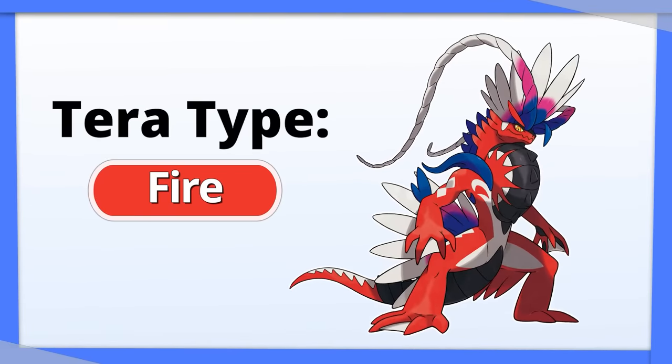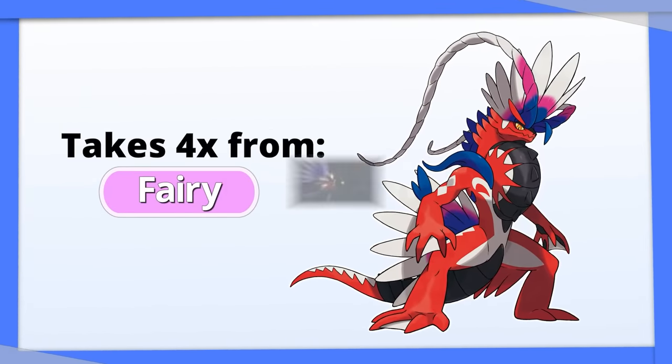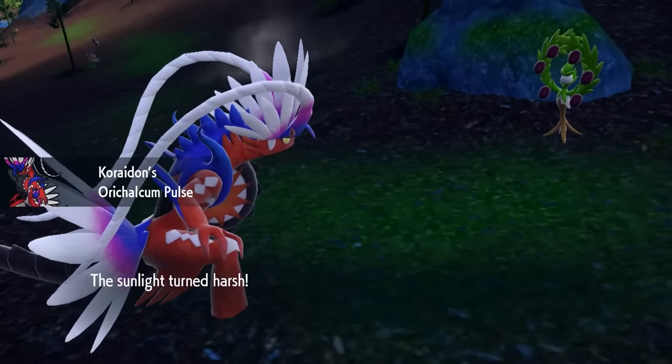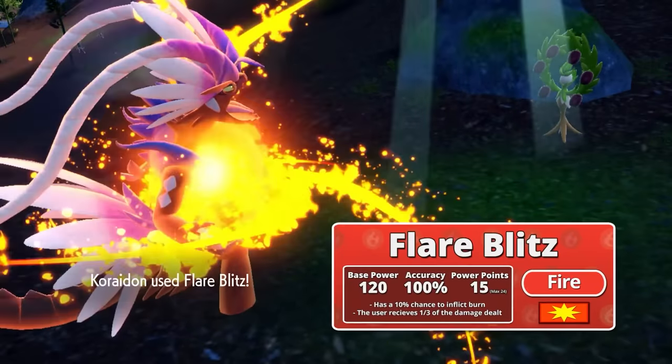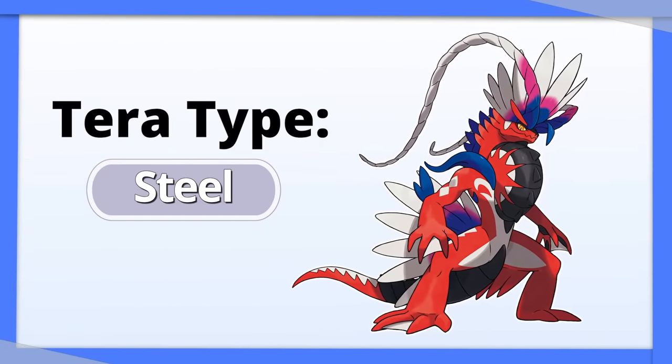Koraidon: Tera Fire is the way to go. Koraidon has a quadruple weakness to Fairy before Terastalizing, and it sets up the sun in addition to getting an attack boost. So change it to Fire right away and Flare Blitz those Pokemon into oblivion. You can also go Tera Steel for a better defensive type as well.